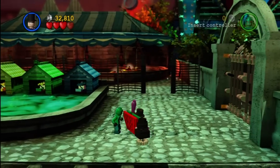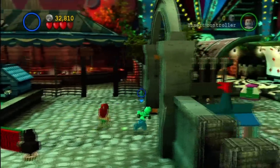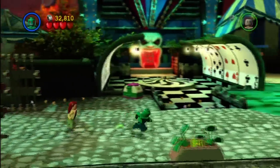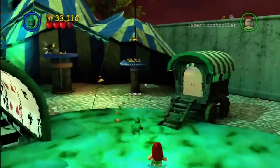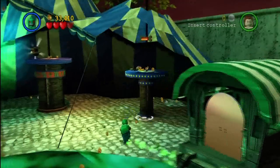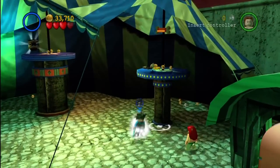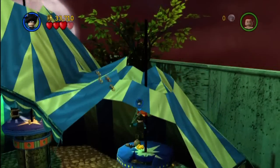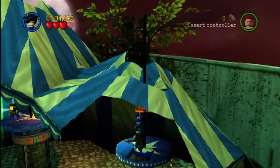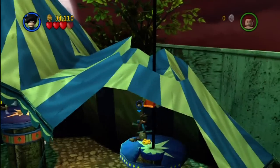Now we've got to open the gate — this is right before the boss fight. Switch to Killer Croc. Before heading to the boss fight, run through this little area where there's a bunch of studs you can blow up. I'm going to switch to Nightwing because I like to do this with Robin or someone as a tribute to the Flying Graysons since they were in the circus.